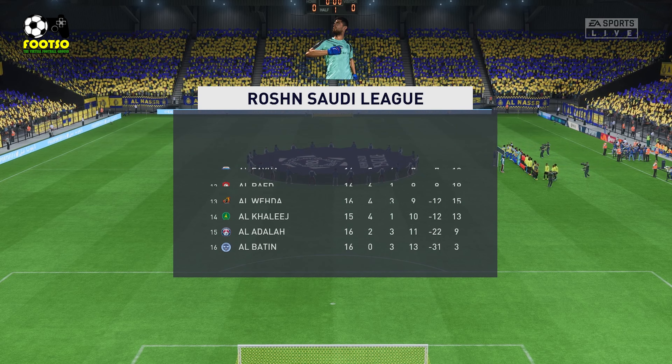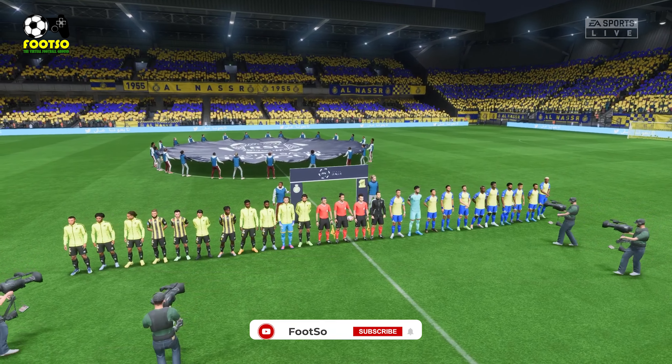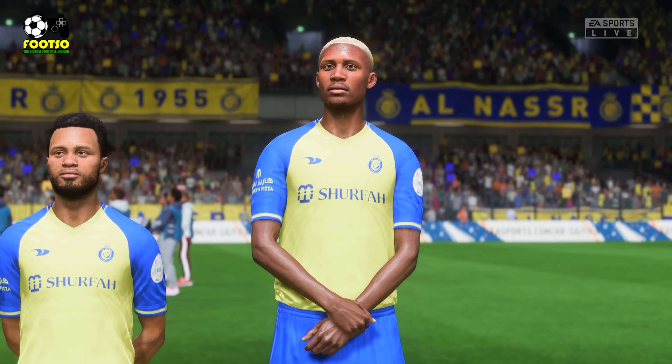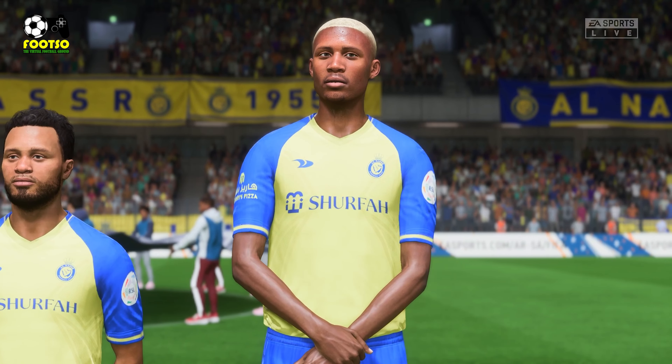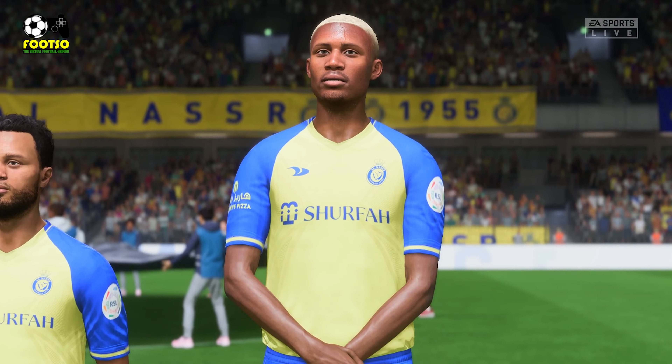Welcome everyone on a perfect night for football with the floodlights beaming down. I'm Derek Ray and keeping me company in the commentary box today is of course Stuart Robson. What we have coming up for you is live action from the Saudi Pro League — it's Al Nasser and they face Al-Ittihad. Well Derek, as is always the case, the team that dominates midfield will be the team that controls the flow of the game, and that for me is the area that's key today.